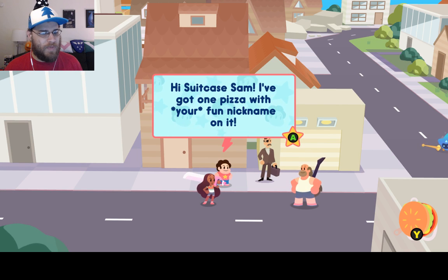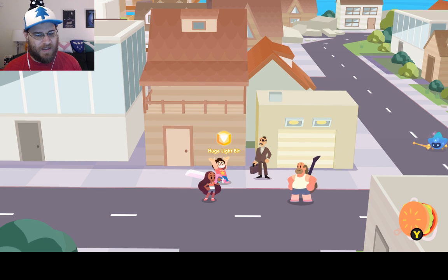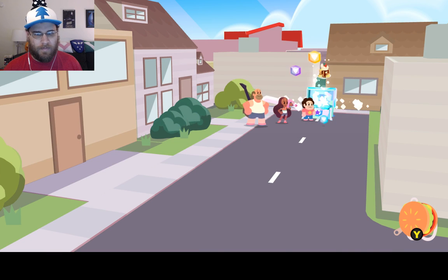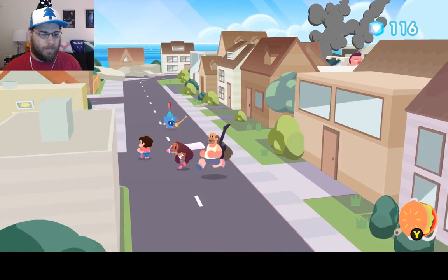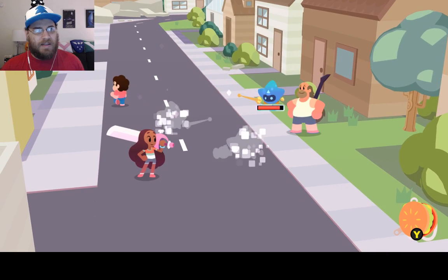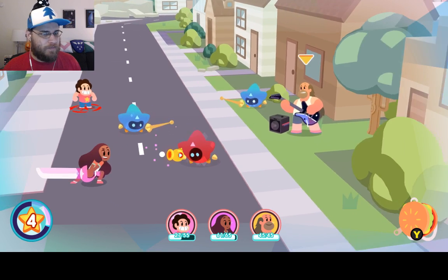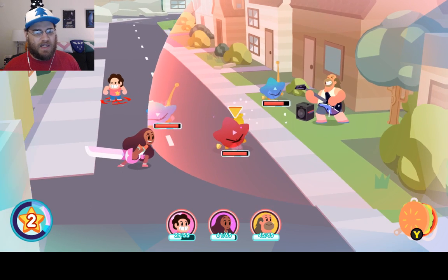Hi Suitcase Sam — we've got one pizza with your fun nickname on it. Pleasure to do business with you. That's 55. So, the face buttons are backwards — this is one thing about the Nintendo Switch that's annoying: their A and B buttons are flipped around compared to every other console out there. And that's a little annoying from time to time. I'm just getting used to that a little bit.